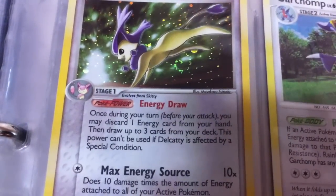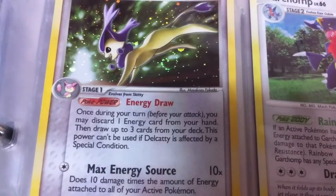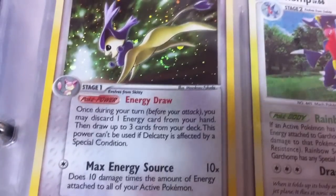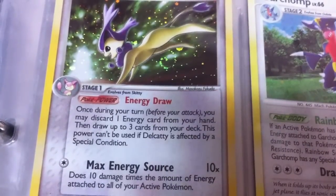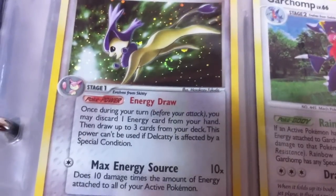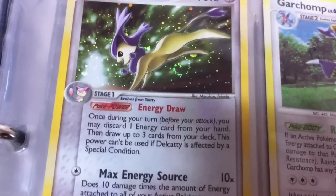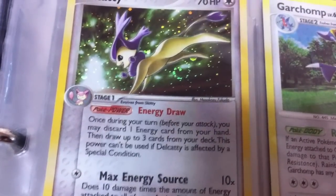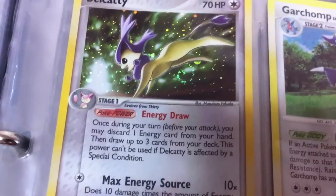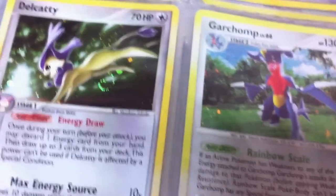Delcatty has a really good Poke Power — once during your turn you may discard one energy card from your hand, then draw three cards from your deck. This is pretty much a better version of the Ninetales we had in HeartGold SoulSilver. The HP is a little less but the power is actually better because it's colorless, so it can be used in any deck. Its attack, Max Energy Source, does 10 damage times the amount of energy on all your active Pokemon.